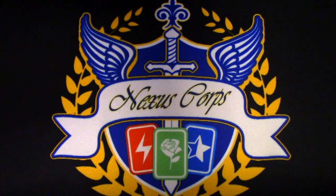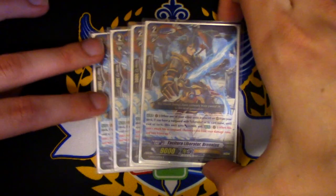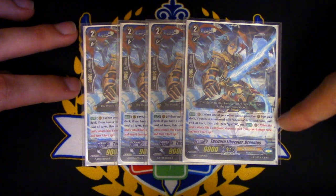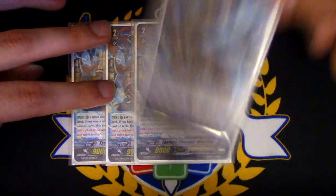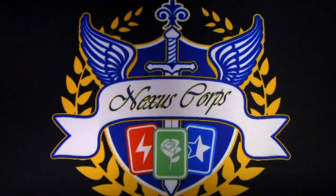Even though this is not the solitaire build, we are still running good cards like 4 copies of Taktur and Liberator Brennius. Brennius' skill is every time you call a unit from your deck, if you have a Liberator Vanguard, this gets 2k, and auto — when this hits, you unflip a damage. So every time you call a unit it gets the unflip trigger. If you call 5 units, you can unflip 5. That's basically your only unflip engine in this deck, and you're going to be counterblasting a lot, so if that card doesn't hit, good luck.